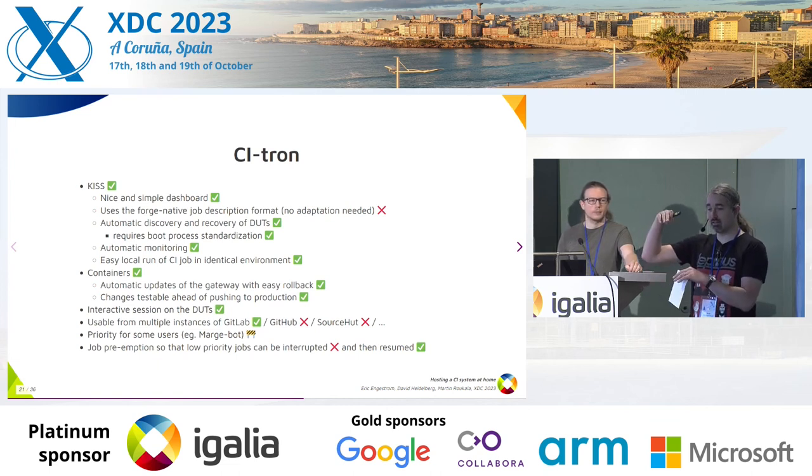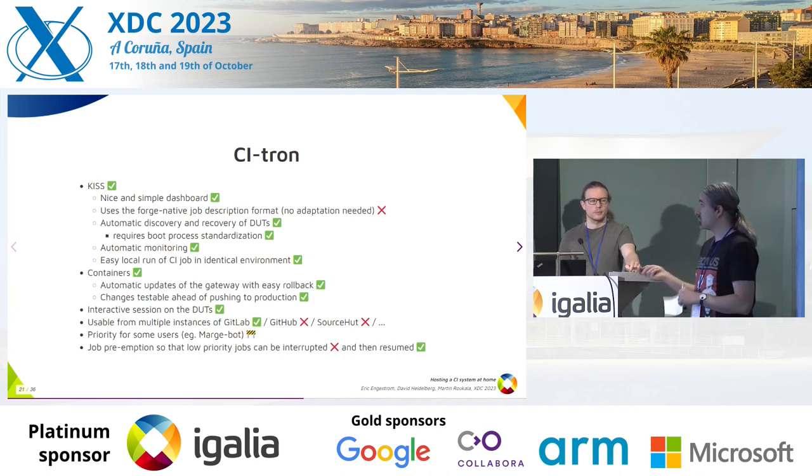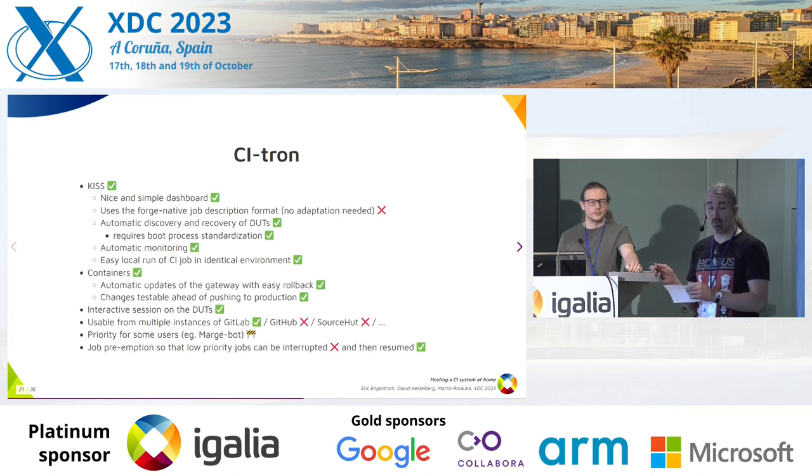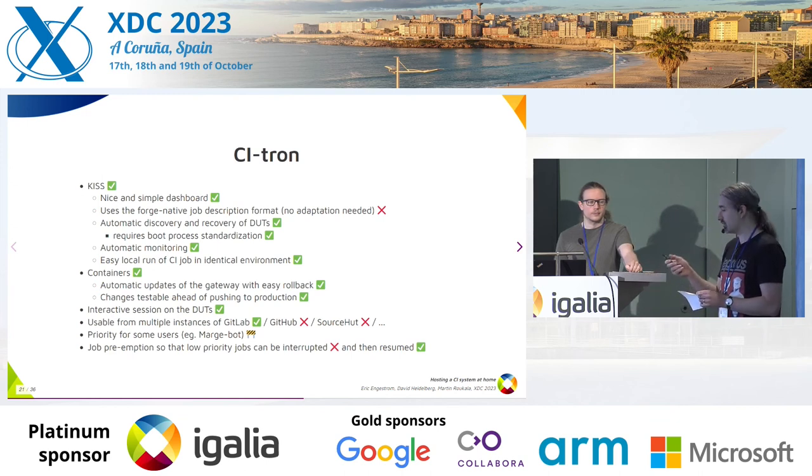Being able to run the CI job in an identical environment — in Mesa CI, we just output the job description and you run the same command line that was used, so that's a single line. We run containers with everything. The way we boot these containers is through an initramFS we created called 'boot to container' — it's 20 megabytes, so you just download it every single time and it stays in RAM. If it gets corrupted by, say, a kernel with EXT4 corruption issues, it doesn't matter. The drive is only used for caching, and if the cache is corrupted, it just nukes it and starts again.